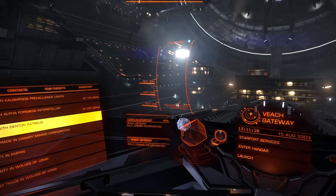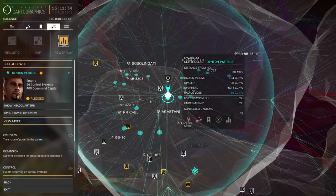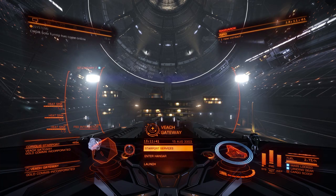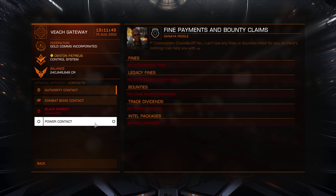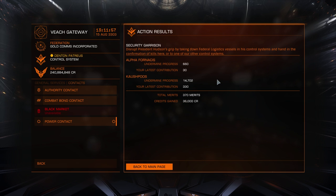Once you've accumulated 750 merits or however many you're carrying, go and visit a control system. Find the closest one by going to the powerplay tab and selecting control. Go into starport services, then contacts, and select the power contacts tab at the bottom. Click 'redeem all applicable vouchers' to hand them all in. We've just handed in 330 and now have a maximum total of 370 merits.